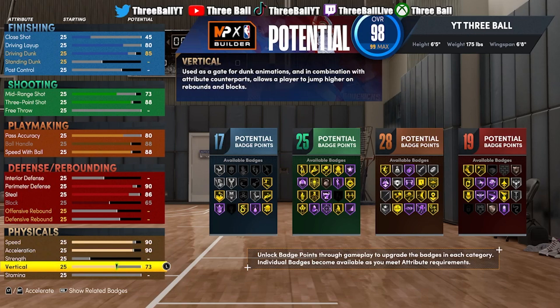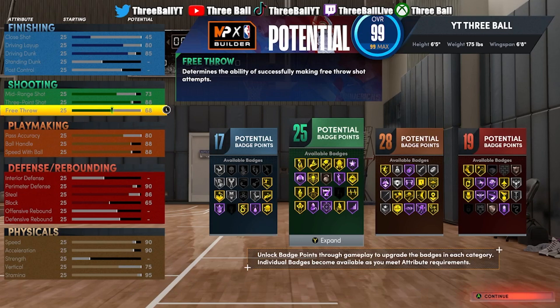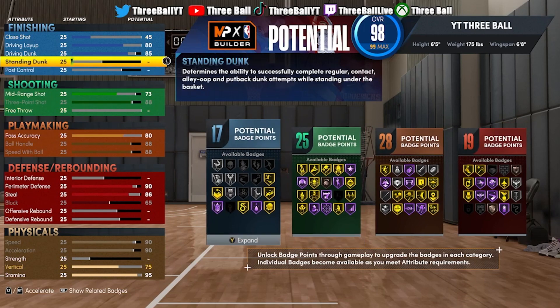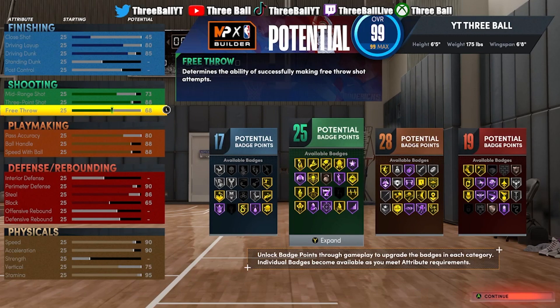You want to put your vertical to a 75 so that you can secure both pro contact dunks — the ones with one hand and the ones with two hands. For stamina, you want to max it out, or you can put it down to 95. If you'd like, you can put your free throw up to 68 — that's what I did on my build because I play pro-am. I really don't see a difference dropping stamina to 95; you can use those points to upgrade your driving dunk, layup, or free throw.